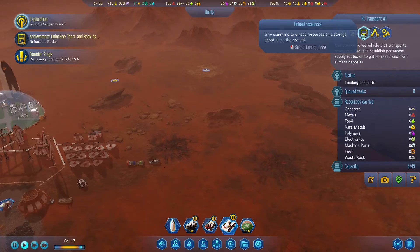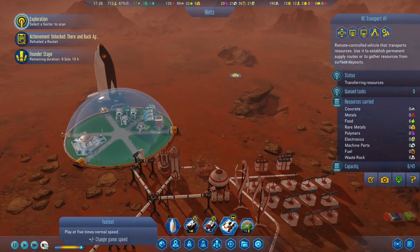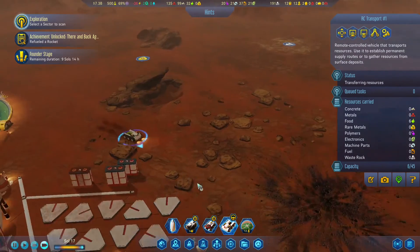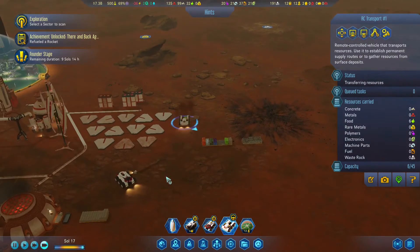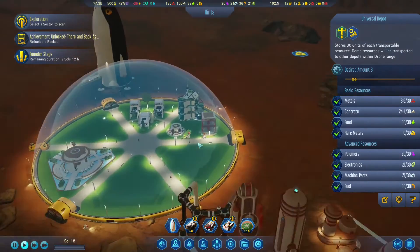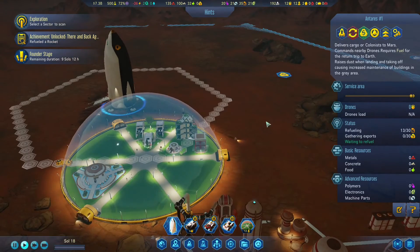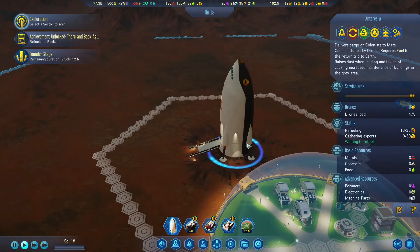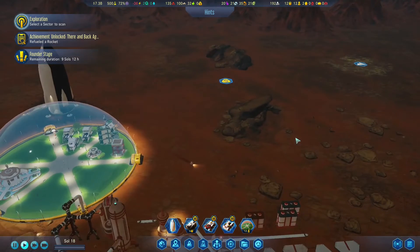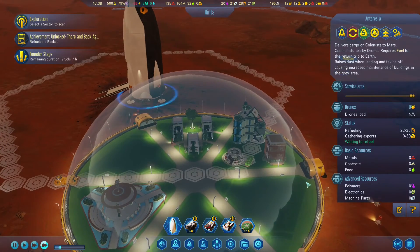Now we're going to go to unload mode and we are going to unload the food there. So that RC vehicle transport thing is on its way. I don't know what to do with the remaining food — I have so much food I don't know what to do with it. We're refueling the rocket right now, and we should be able to send it back soon. I'm just waiting for that rocket to refuel, because then great things can happen.